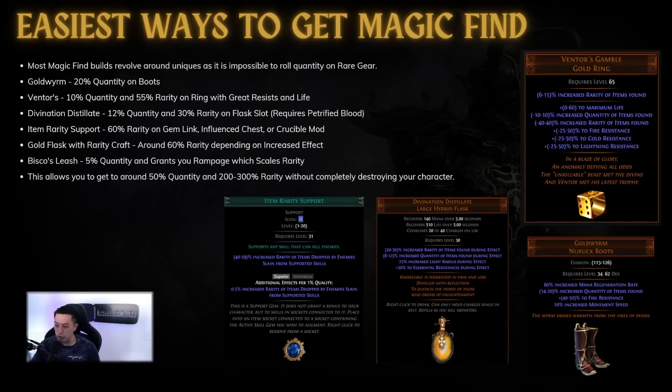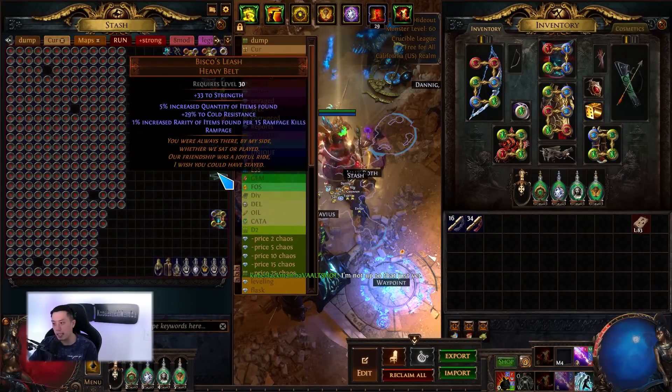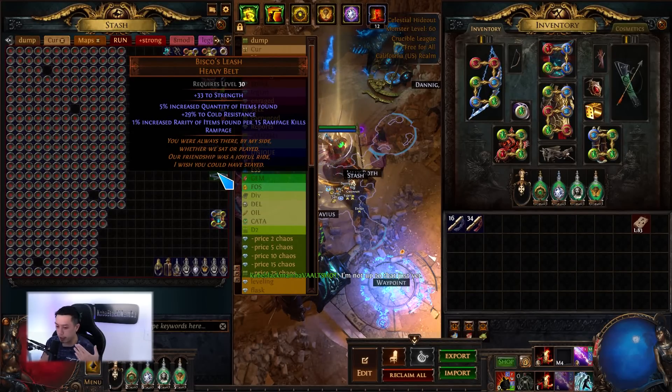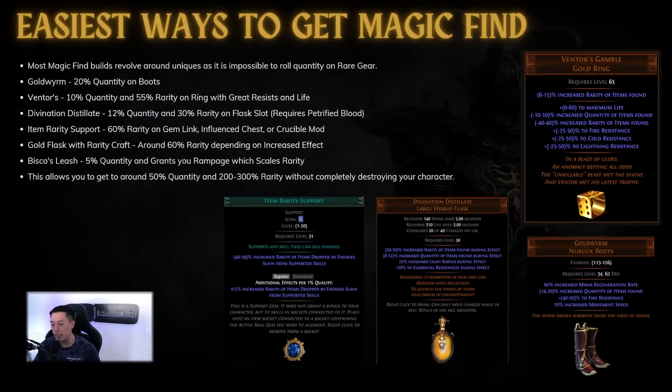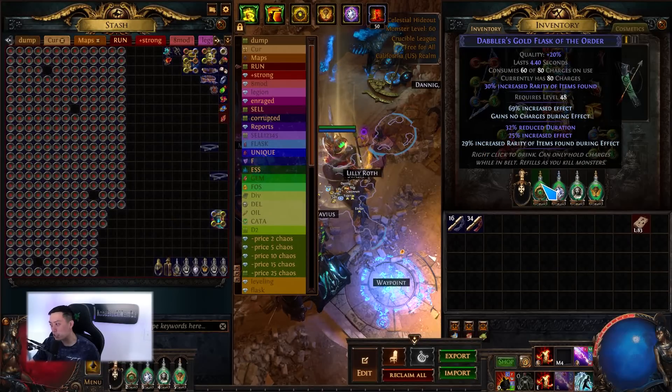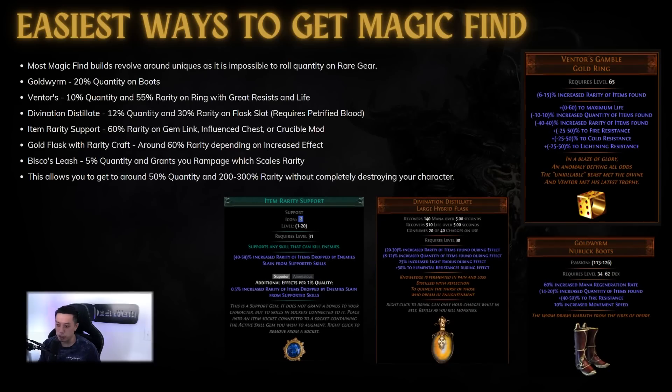Next up, item rarity support gem — you can just sacrifice a link if you have enough damage. Then there's Bisco's Leash, which I highly recommend especially if you're poor and don't have a Headhunter or Mageblood. This item gives 5% quantity and it also gives you Rampage, which is a really strong buff — it gives movement speed and attack speed while clearing, and rarity per 15 Rampage kills. If you kill 1,000 mobs you'll have around 60% rarity. You can even get a quantity implicit on it for around 9%. Gold flasks are also an option — they give around 60% rarity if you can keep the flask up the whole map.